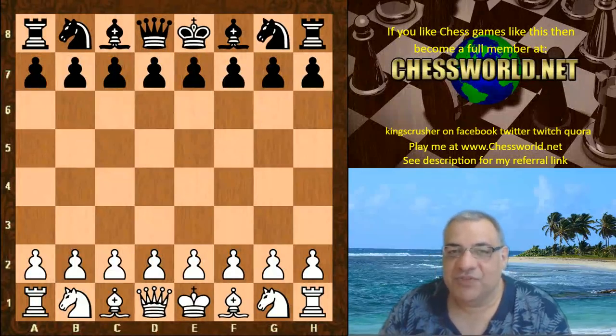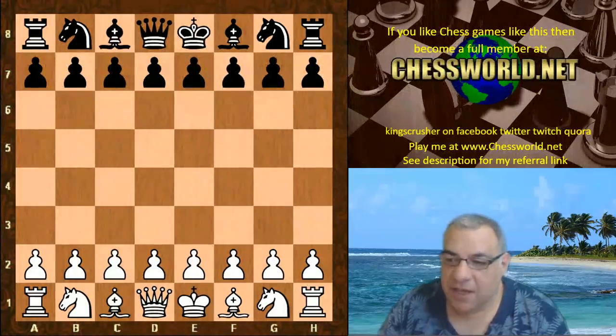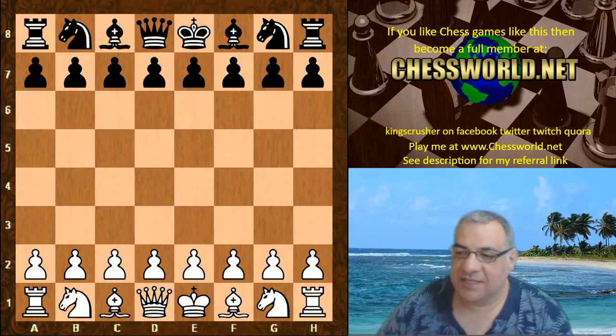Hi all, I have an interesting game to show you: Magnus Carlsen against Vladimir Potkin in the 2018 European Cup round 2, which is currently underway — 73 clubs are playing from 47 federations.